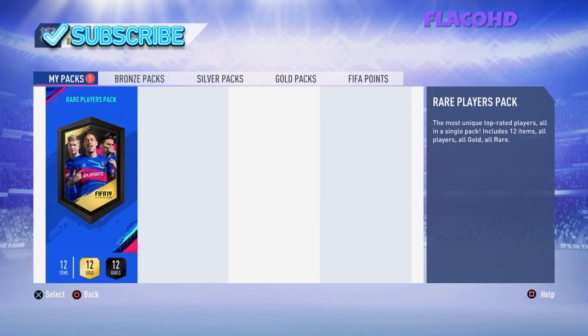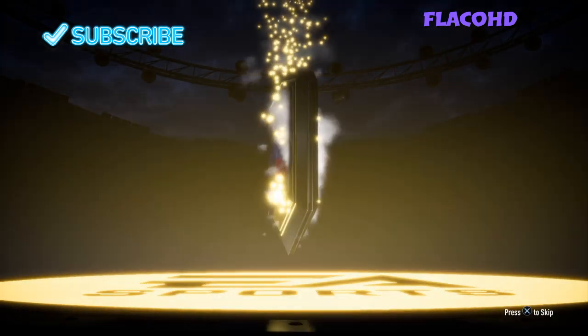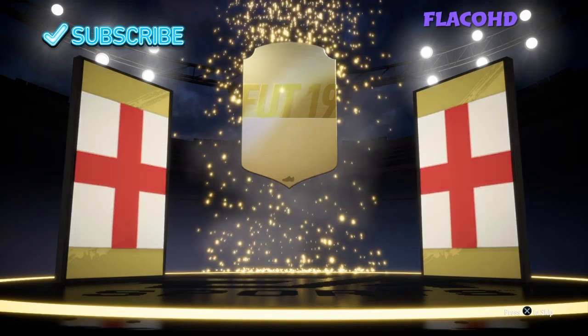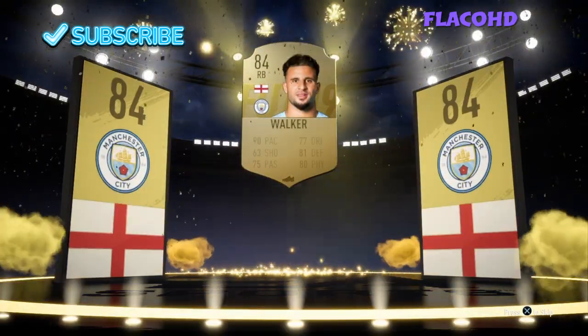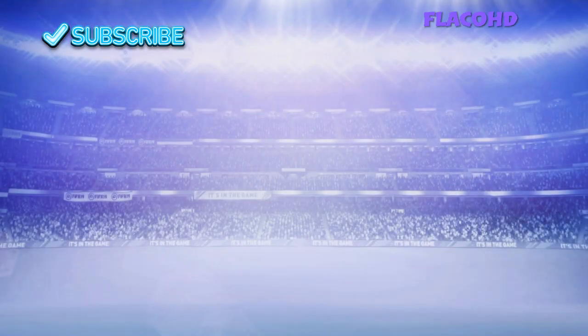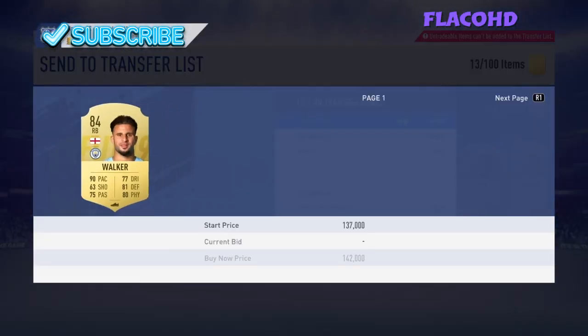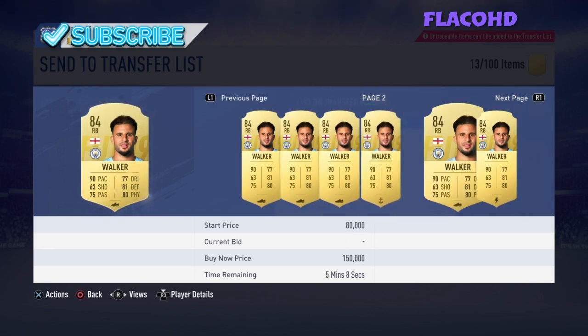We're waiting for 86 or higher — let's see what happens. We don't get an 86 or higher, but we do get balls. England right back Kyle Walker — pretty solid. I'm not sure how much he goes for right now but that's a pretty decent pull. He goes for about 80k — that's a very good pull!